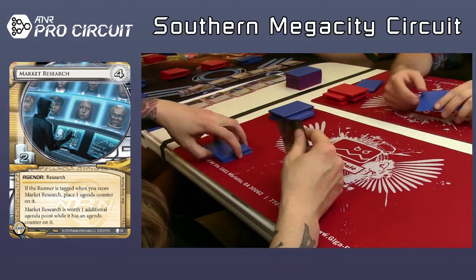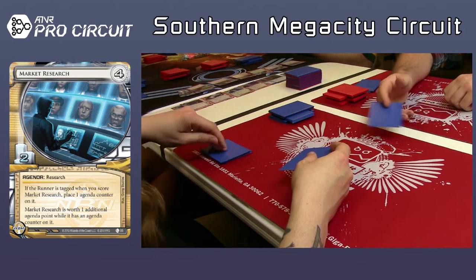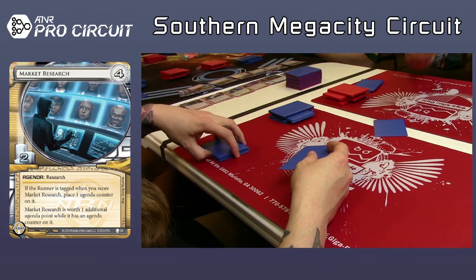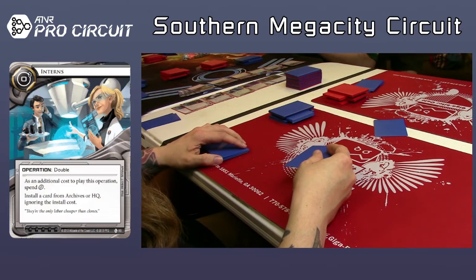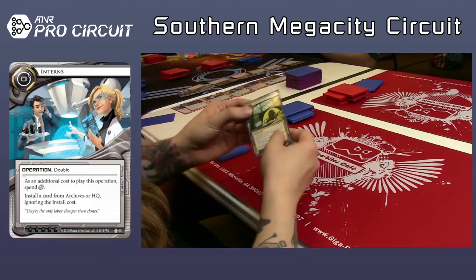I think I'd take the Interns — Interns seems like a snap keep there. Contract Killer wouldn't be bad, but Interns is never a bad card. Even if you're using it to install a piece of ice two or three deep, it's a double, sure, but you save some credits, so it's not that bad.